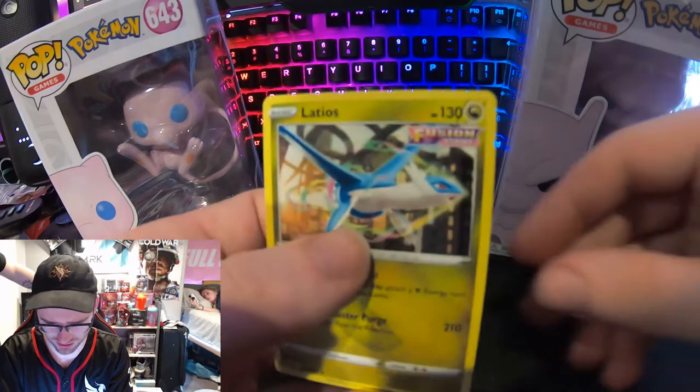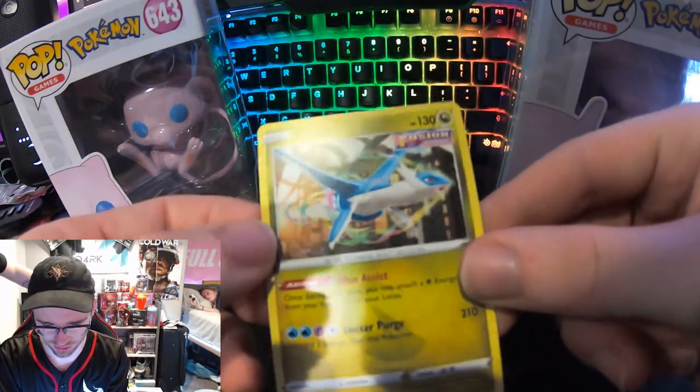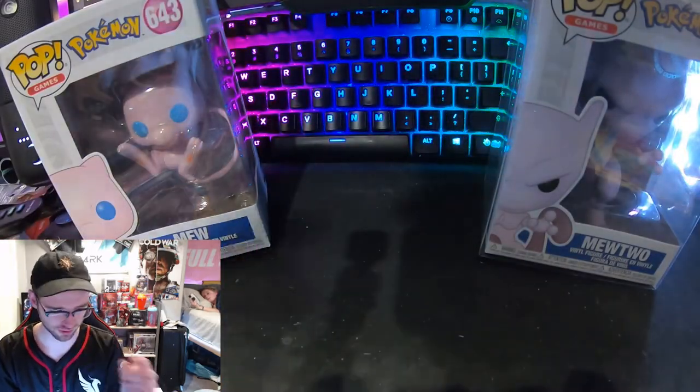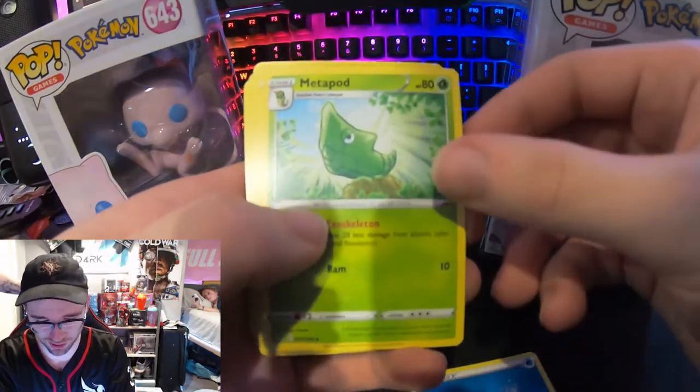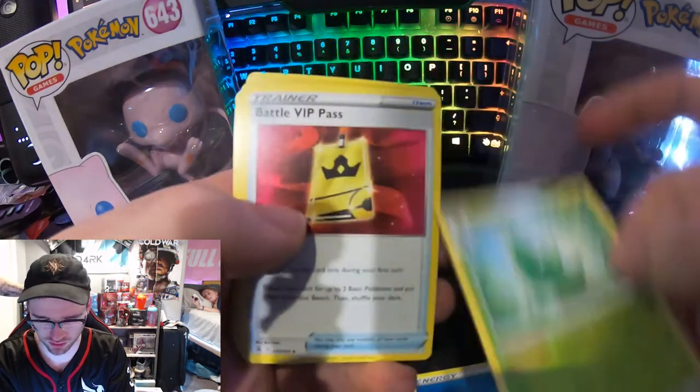Latios — they did add a new energy, it's like dragon energy, a weird yellow. Wait — Metapod, is that Butterfree or Beedrill? It's Butterfree.